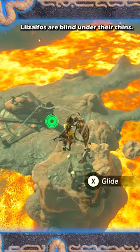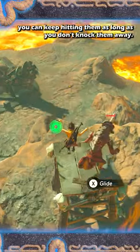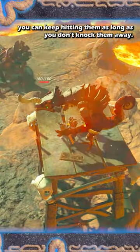Lizalfos are blind under their chins. If you glide above them, you can keep hitting them repeatedly as long as you don't knock them away.